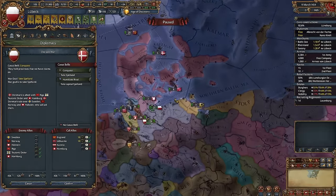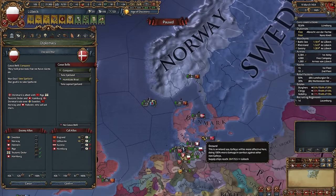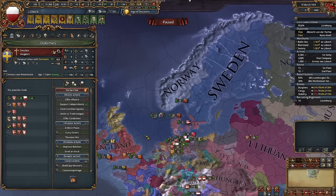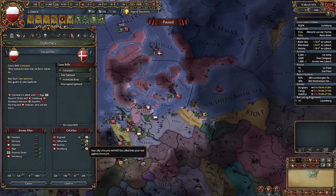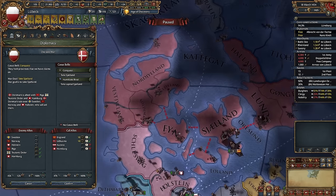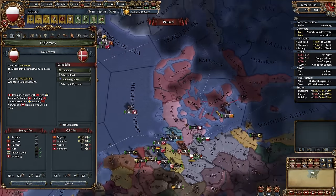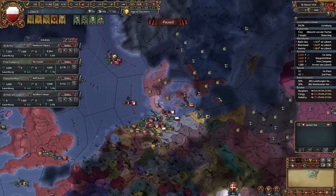Austria won't help you in this war — that's why I told you to ally Danish rivals. Don't forget that Sweden is usually at high liberty desire, as you can see here at 100%, which means it won't help Denmark. So that's like minus 12k troops from Denmark's side — it shouldn't be really difficult. Why won't Austria help? Because Holstein is a vassal of Denmark, and Holstein is in the HRE. Austria won't declare war on an HRE nation no matter what — it's a rule of the HRE Emperor.